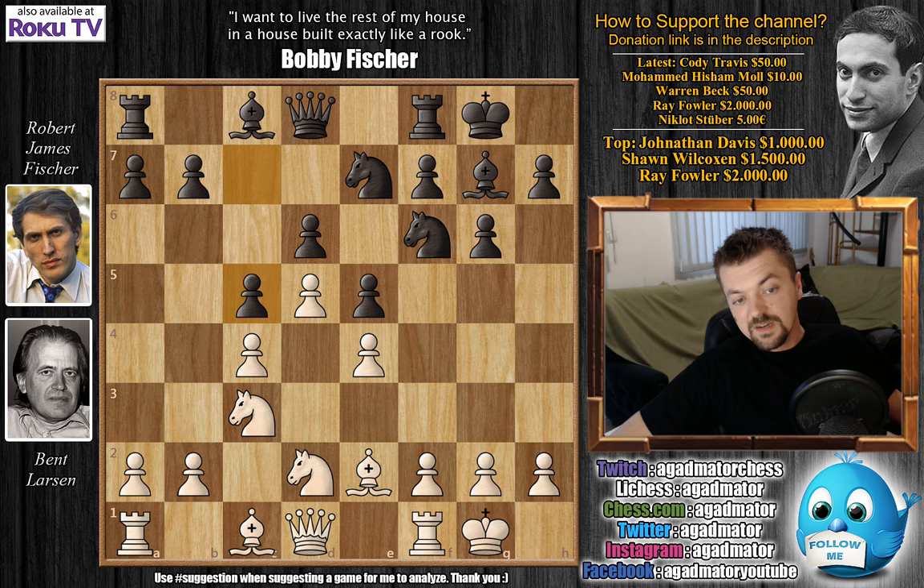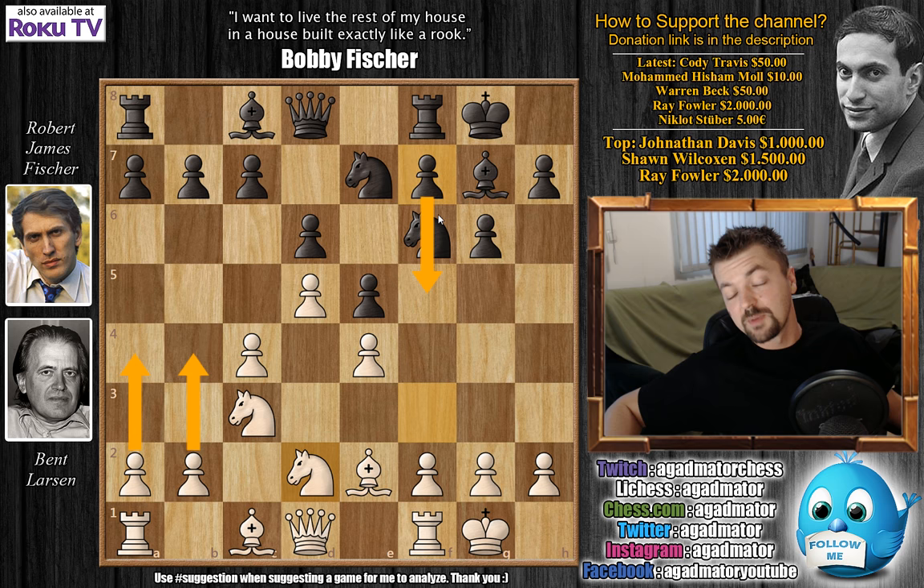c5 is a very nice idea by Fischer, although at the time it was thought to be a bit of a reckless move, because it doesn't go by the principles. In the King's Indian Defense, white will come at you on the queen side, and you want to play on the king side — push the pawns and checkmate the white king. It's kind of against the principles to push a pawn on the side of the board where you are weaker. But Fischer somehow makes it work, going for c5.